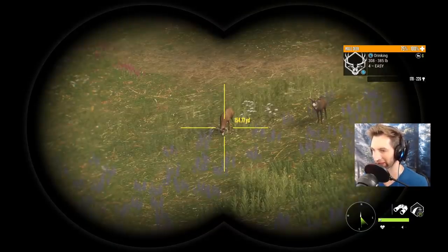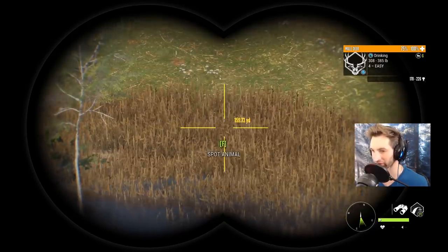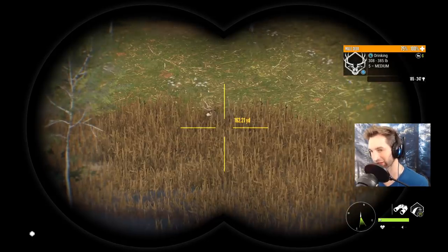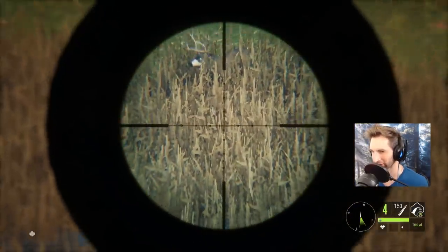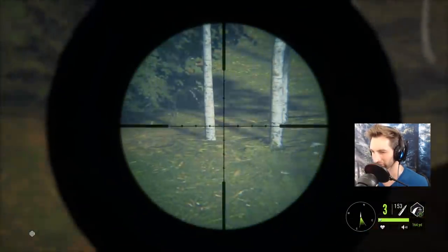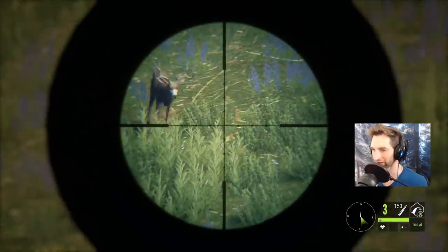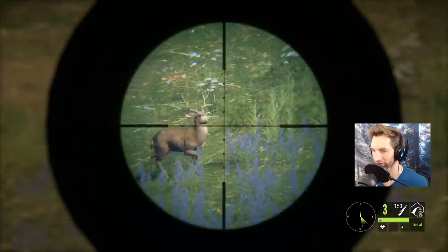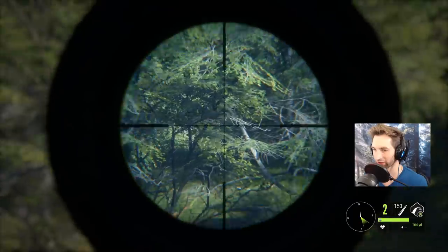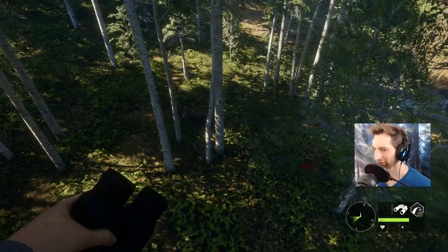Our five is actually right over here in this grass. We could potentially take a shot right there - yeah, we should be able to take that shot. Looks like a good hit and we'll be able to get the four, but just not how I wanted to. Looks like a good hit - okay, so both those bucks actually should be down. Let's hop down and grab these two fours, then go over and grab that five.